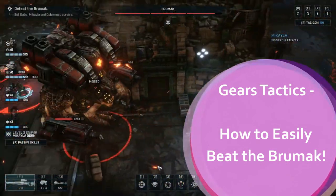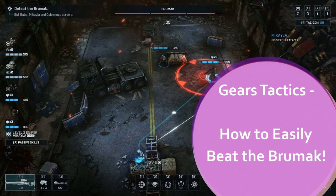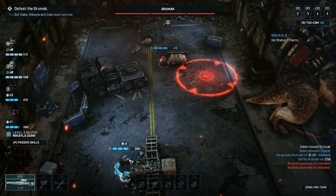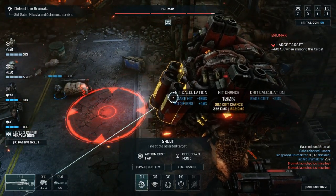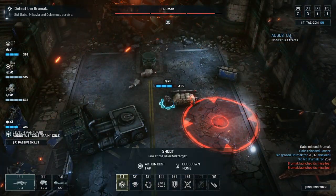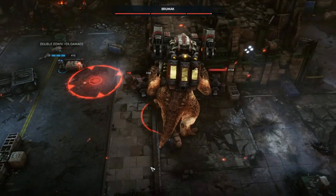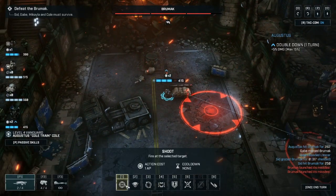The first big fight in Gears Tactics is against the Brumac. The Brumac is quite intimidating at the start — it's massive and can do some serious damage. The basic strategy in the initial phase is to make sure you've got your two characters on either side. Don't position them too closely because if it stomps the ground or uses its chain gun attacks, they have an area of effect and both characters will be damaged in one blast.